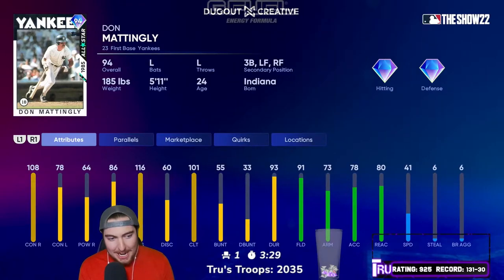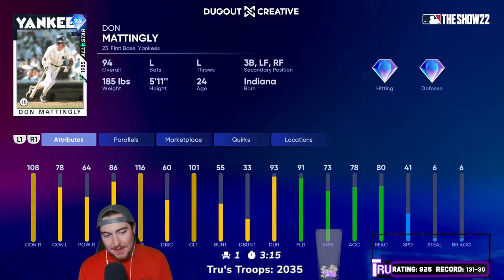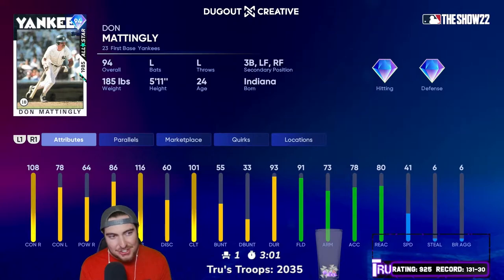Today we are debuting Don Mattingly and I'm going to be honest, this card looks like absolute buns. But he's our most recent headliner so we got to give him a shot. His splits are very weird — very good contact versus right but the power is way better against lefties. He's got good vision, good clutch, and he's a diamond fielder. Just a strange card overall, 94 overall Don Mattingly.